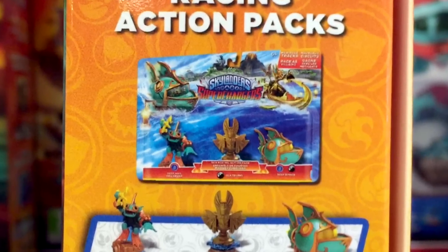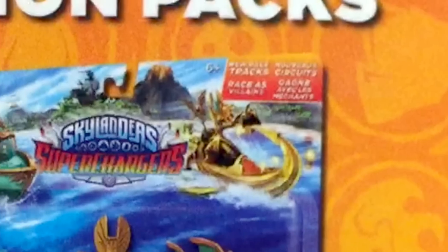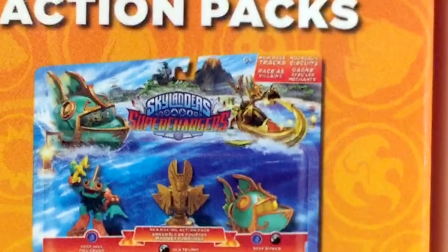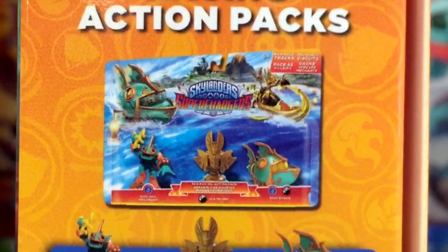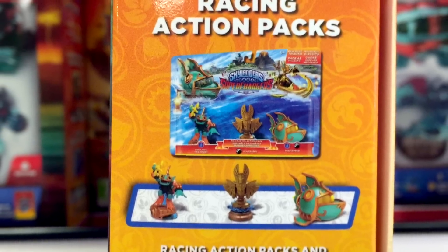If we zoom into the top right hand corner, you can see it confirms we get new race tracks and we can race as villains. So we'll be racing as Chaos, and I think that's what that Chaos trophy does, because here we've got the Golden Queen trophy - one of the villains from Trap Team. So that's a big bit of information we're finding out here, and it looks like it's focused on the racing game, potentially just the Wii and 3DS.